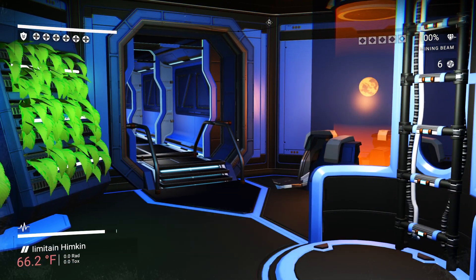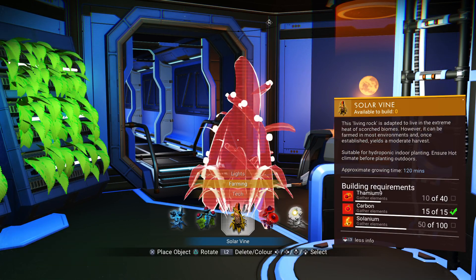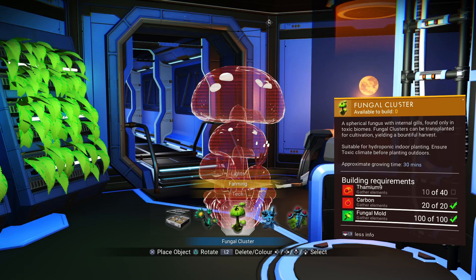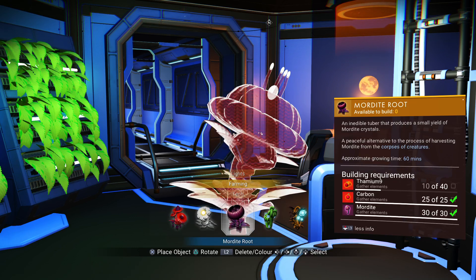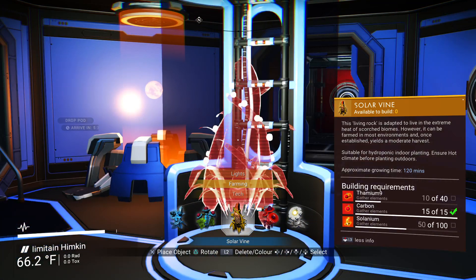If you go to the build section and select 'more info,' you can look at the plants and it will tell you how fast they grow. The approximate growing times: for three out of four fungals it's 30 minutes, skyfrostwort is 15 minutes, and mordite is an hour. The worst part is you need selenium to make the circuit board, and selenium takes two hours to fully grow.